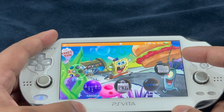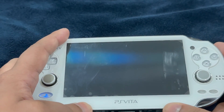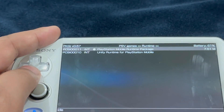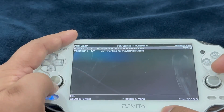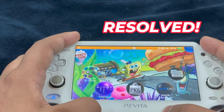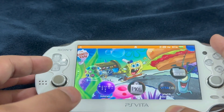After restarting, head over into PKGJ. There is a runtime package that you need — you're going to see the PlayStation Mobile Runtime Package. Once you install the PlayStation Mobile Runtime Package, it will resolve the issue in most case scenarios. But if you're not logged into PSN, you're going to run into this issue.